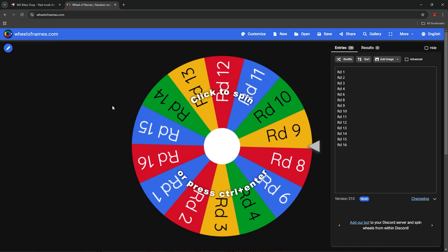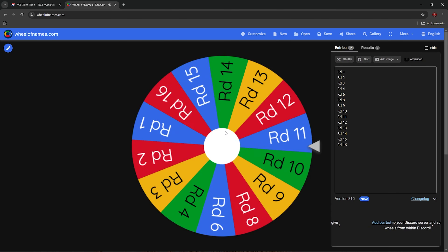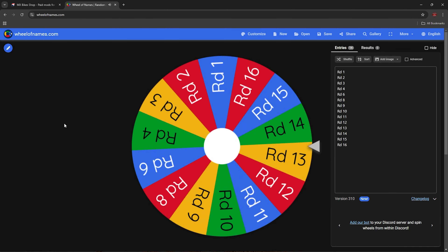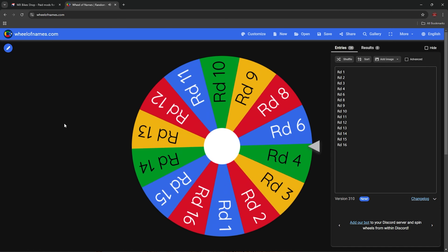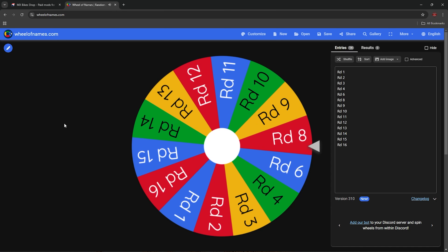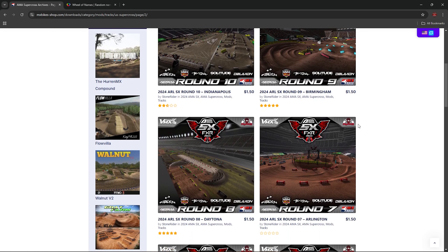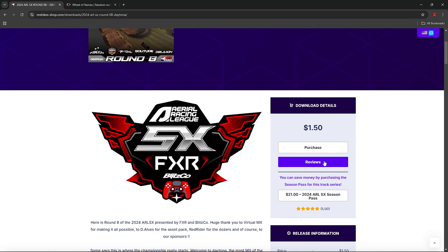If you guys look at my game really fast, you can see that I only have round 5, round 7, and round 17 of this past year's ARL Supercross tracks. So what I have done to challenge myself is put every other round inside of a random wheel spin. Whatever track it lands on, that is the track we are gonna buy. I'm gonna do five practice laps and then do a 15-minute plus one moto to see what fastest lap we can get. Let's go ahead and spin that wheel.